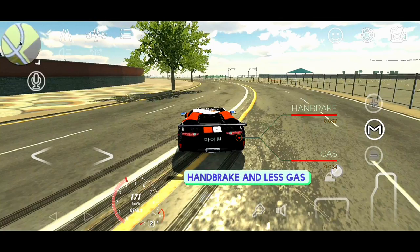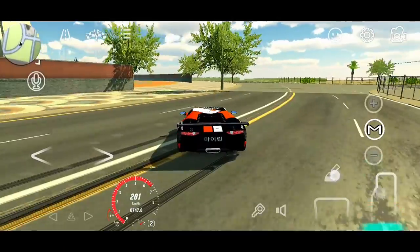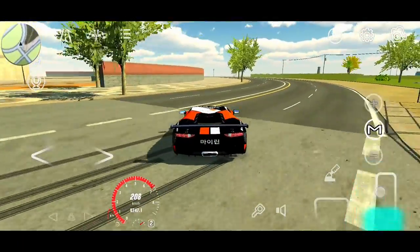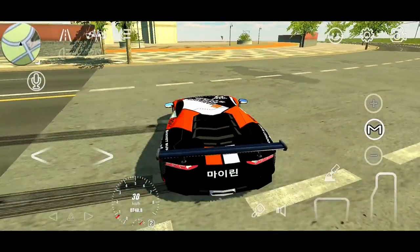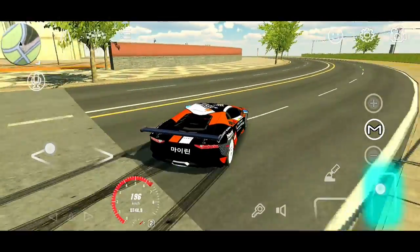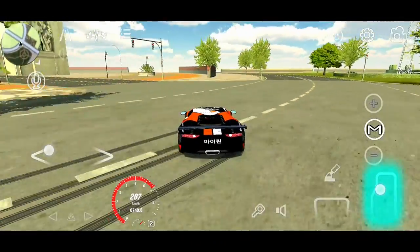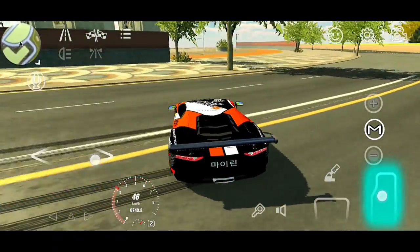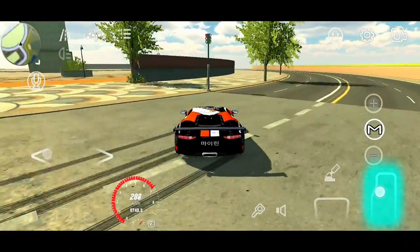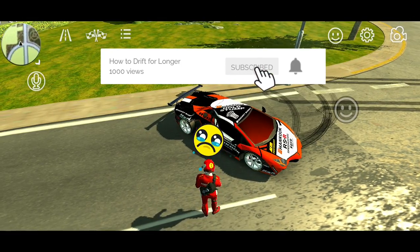You can either tap the handbrake, or ease off the gas and tap the normal brake while gently turning. If you happen to be too close to the inside, just give the gas some more until you start going wide, then apply the handbrake method again. It's really easy once you get used to it by practicing. So get your car and start drifting — I hope this video was helpful, thank you for watching, and have a wonderful day.